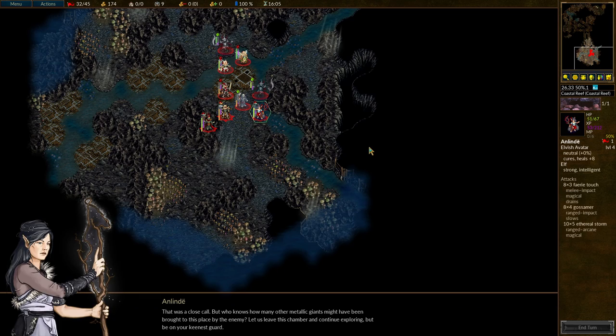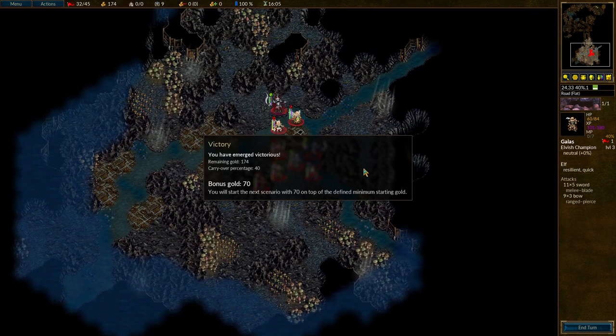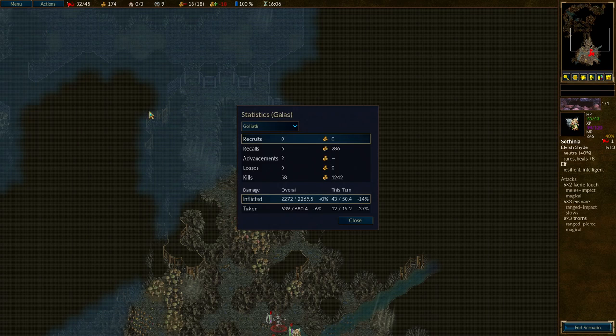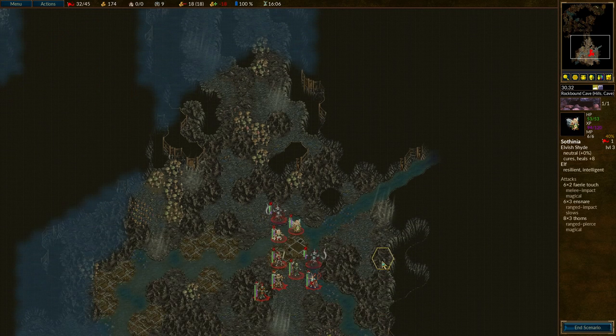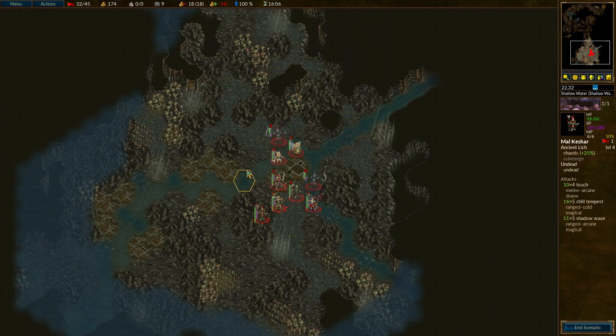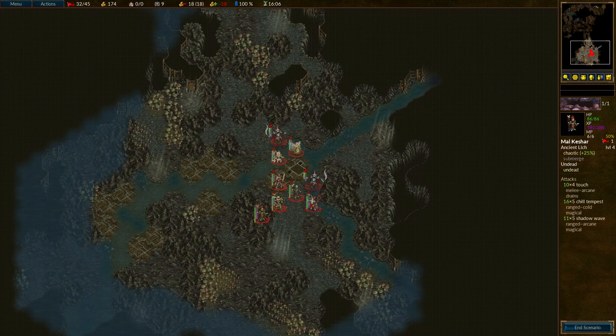At last - it's over. That was a close call. But who knows how many other metallic giants might have been brought to this place by the enemy. Let us leave this chamber and continue exploring, but be on your keenest guard. Onwards we go then. Alright, so that's a win - 70 bonus gold, nice. I didn't lose anyone, I don't think. Let's check the statistics. Losses: zero. Alright, well that makes a nice change. Got a few good levels there as well. Well done to all of my troops, well done to all of you listeners for paying such perfect attention, and I shall see you all in the next part. Goodbye.